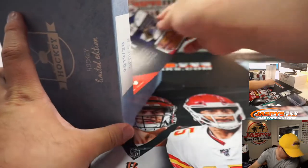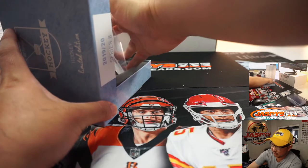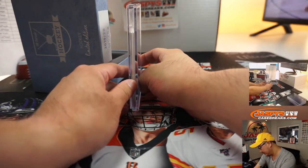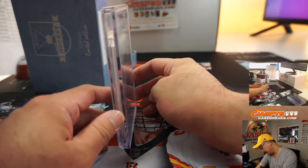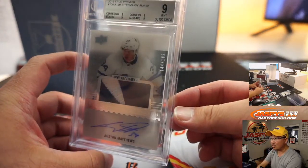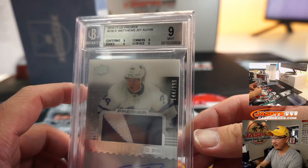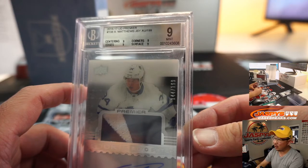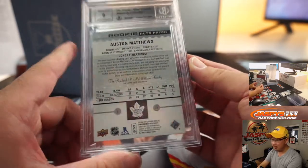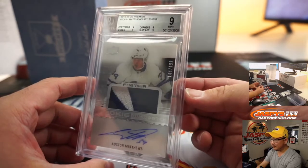This feels like a graded card — it is. I see a grade of a nine and a nine on either side. And it's going to be Auston Matthews. 144 out of 199 from 2016-17 Upper Deck Premier Hockey. Centering, edges, corners, surface — all nines all around. And we've got a nine on the autograph as well. That's pretty cool. Toronto Maple Leafs — Ryan L.